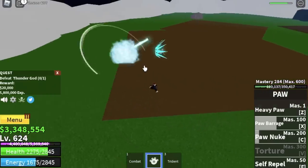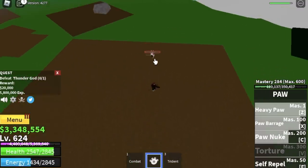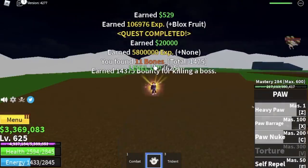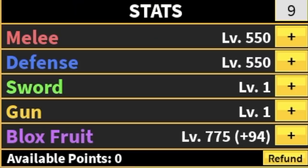I skipped the Royal Soldiers because they have a long-range attack which makes them hard to dodge. I suggest focusing on grinding the Royal Squads and Thunder God. Stat check: 550 melee, defense 775, Block Fruit.